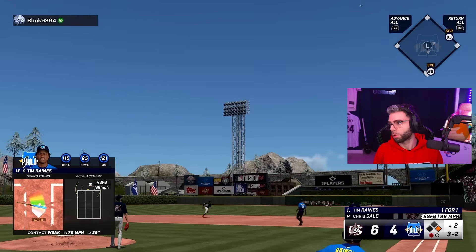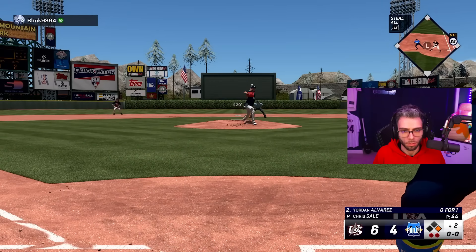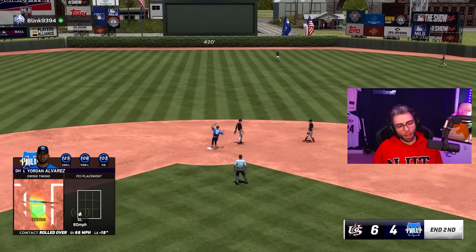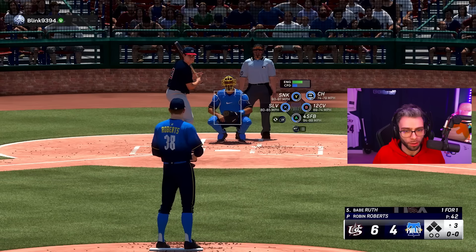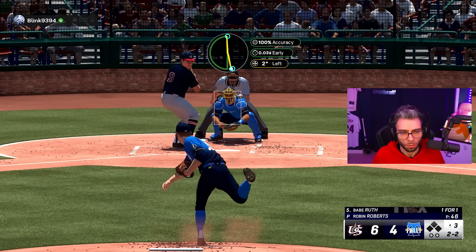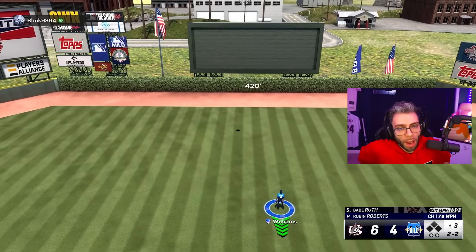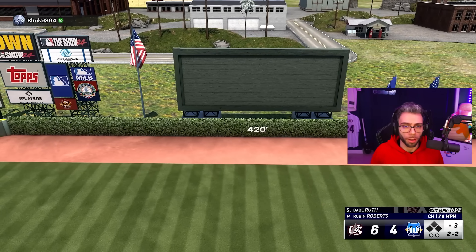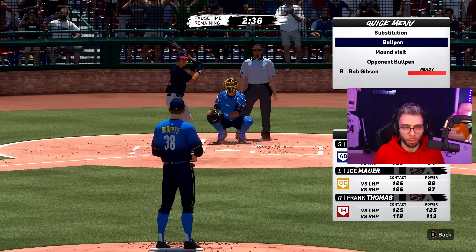I swear, I'm a brain-dead idiot moron. Are we ever going to fix the meta of just spamming sliders — same hand aside — because it shrinks the PCI? Is that going to ever happen? Because right now we're going to neuter Yordan until that gets fixed. He's got it. I got to take him out of the game.